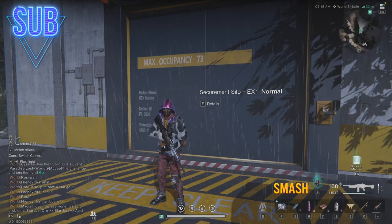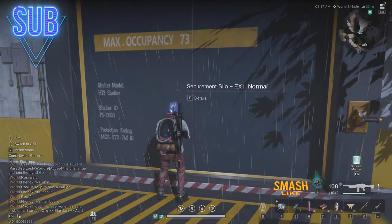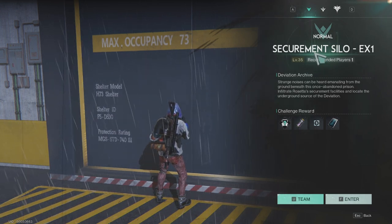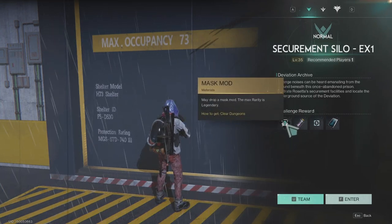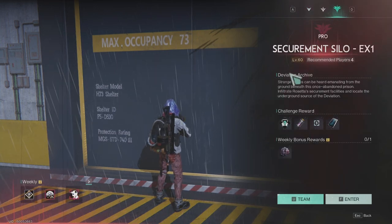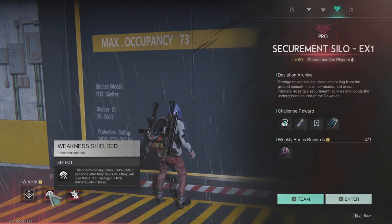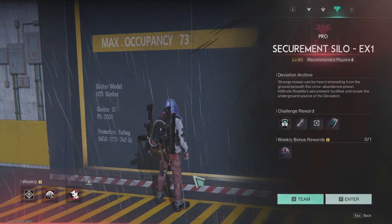Hello everyone and thank you for joining me in another Once Human video. In this one we will do Securement Silo EX1 on Pro difficulty. That's the third Silo that unlocks at level 35, same as the Silo Alpha. If you play on normal you can get the mask mod legendary, so you don't need Hard or Pro — but you want Pro for the Eclipse Cortex level 3 and the suppression damage.